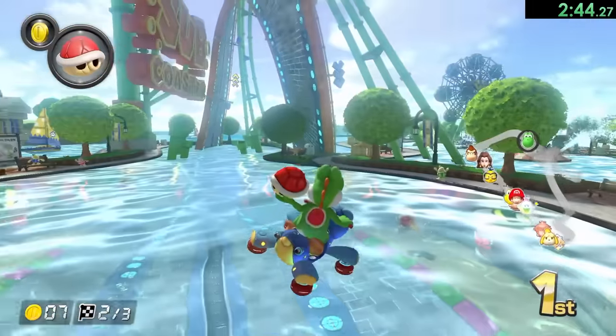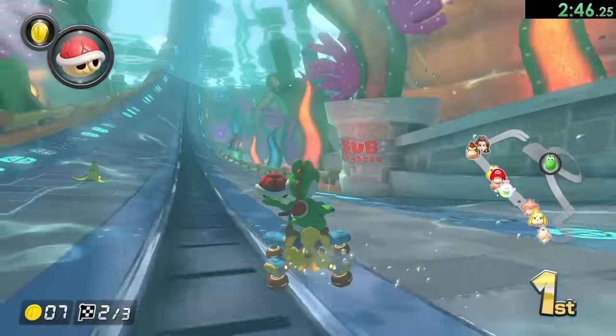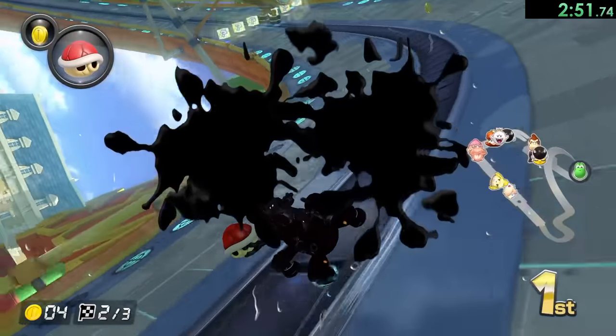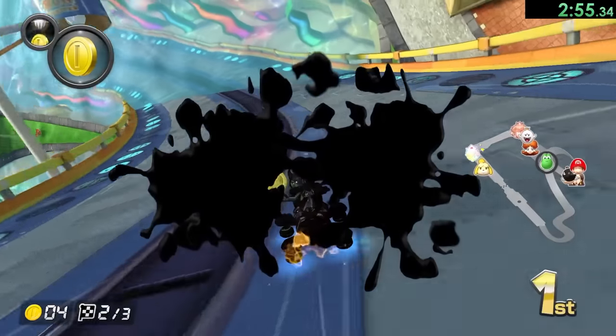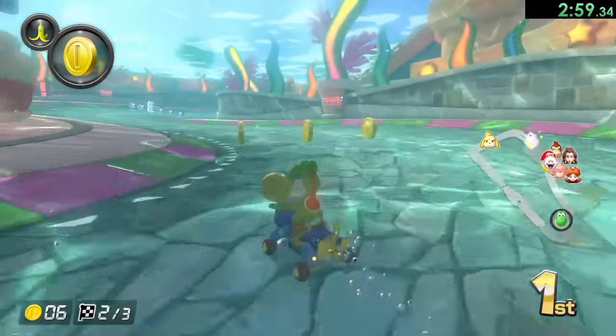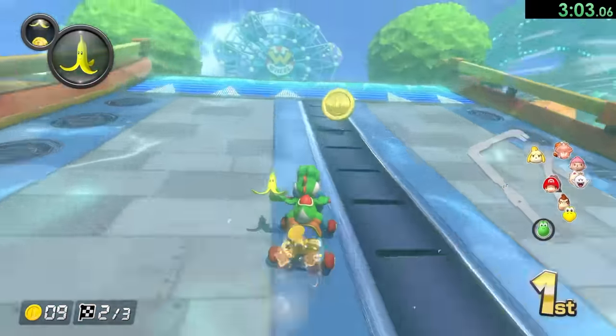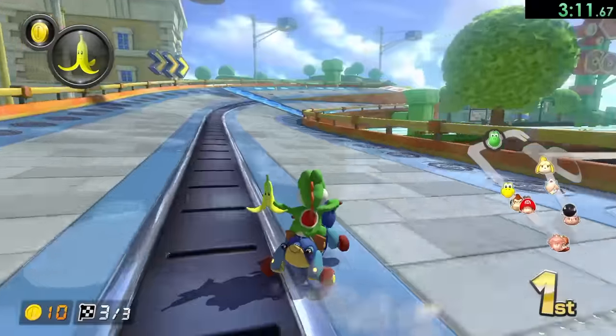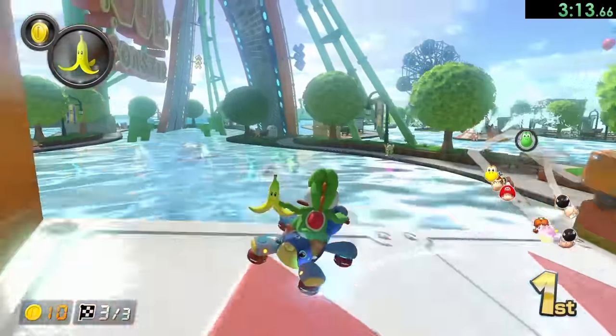We're going to be using the mechanics of the game as best as possible. You'll see me do it again if I can avoid that banana — sometimes the CPUs love putting bananas right there. By the way, the CPUs for this speedrun do all have to be hard difficulty, so they're going to be racing pretty well and they definitely will do some annoying stuff to me. The maximum coins we can have for this run is always going to be 10, so if we can keep 10 for as long as possible, that will be preferred.